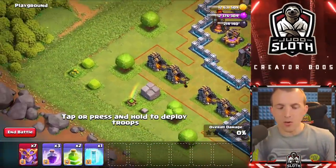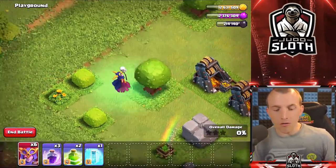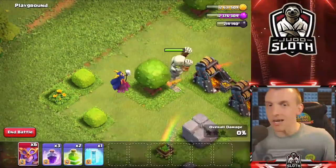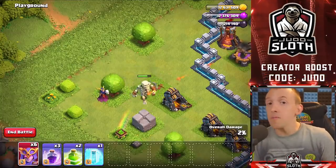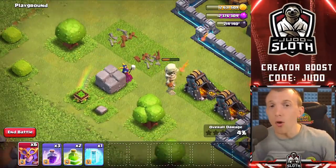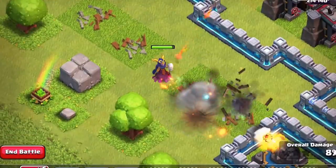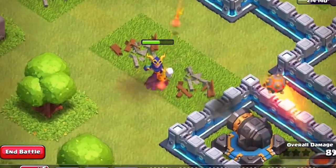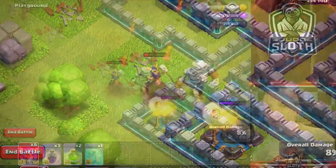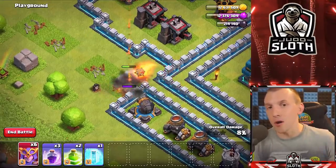The Regular Witch is strong against Single Target Infernos because you spawn a group of Skeletons. However, I believe the Super Witch is going to be the opposite — after a few seconds she spawns a single Giant Skeleton, so I think Single Target Infernos are going to be their downfall. If a Single Target were to take the Giant Skeleton out and then lock onto your 40 housing space Witch, it's going to be very difficult. Once the Super Witch has been vulnerable without that Giant Skeleton for a while, she'll spawn another one, but it might be too little too late.